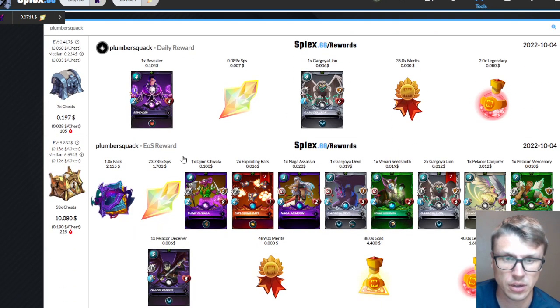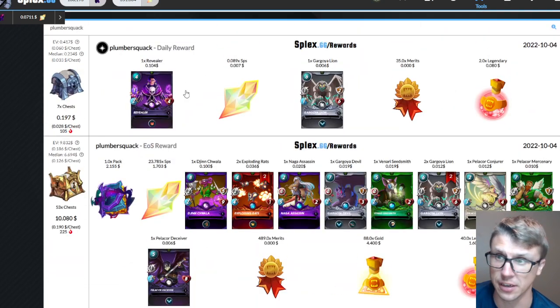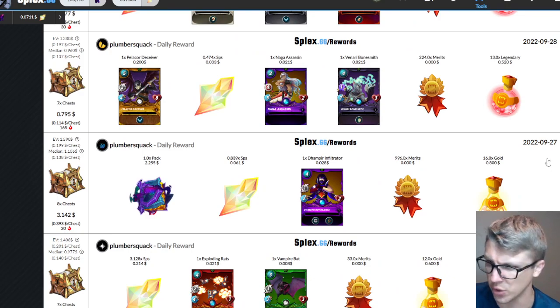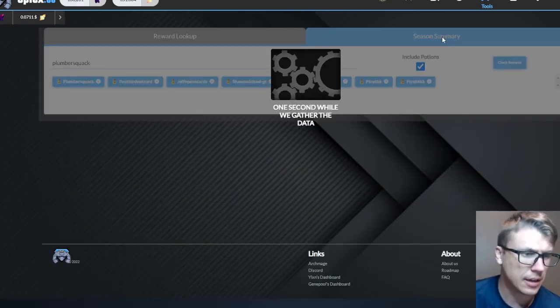End of season for the main alt — $10.08, which actually beats the median and the expected value. One pack, 24 SPS, lots of potions. About $6 of the $10.08, roughly 60% of the value, is from potions — which I'm totally fine with. That's enough to open eight packs for free on the potion front, plus nine packs worth of gold potions. Definitely solid.